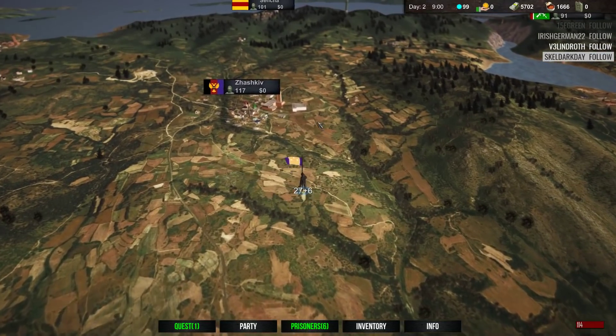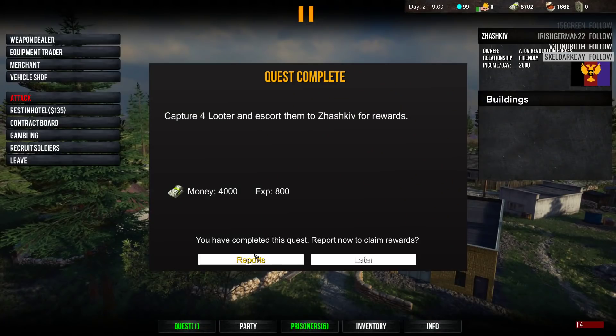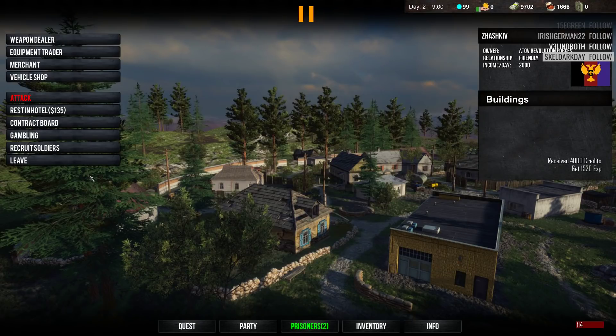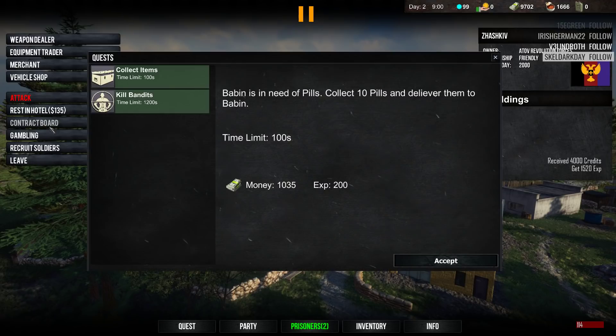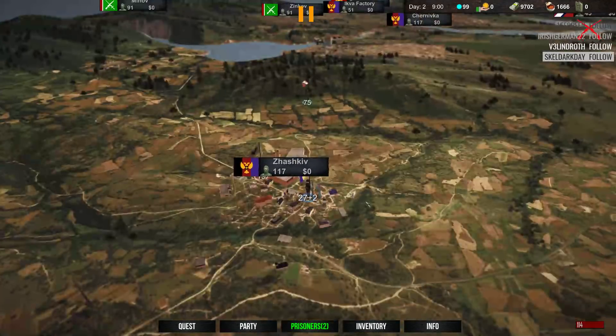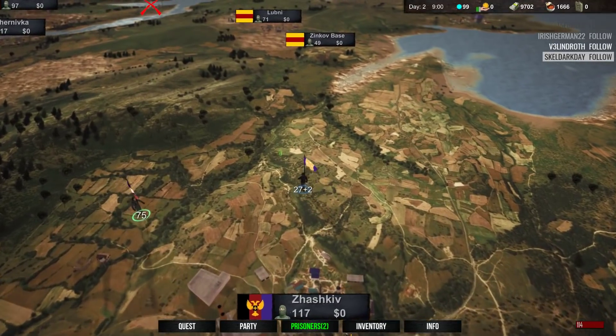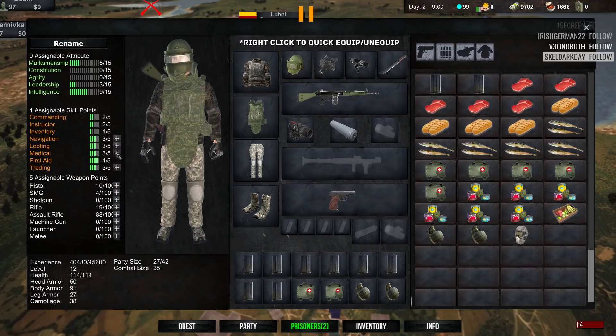Alright, let's go back and turn this in. We got that quest done, not bad. Since we did go Intelligence, we get two points — let's go Medical on that. Let's start working up the sniper rifle a little bit. I think we're gonna take Dubno first.